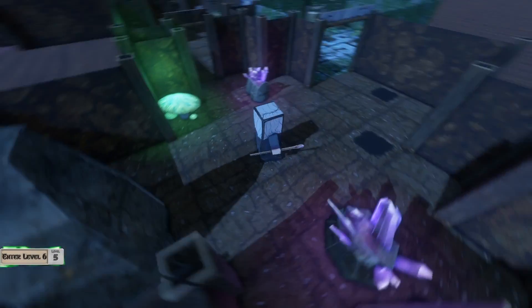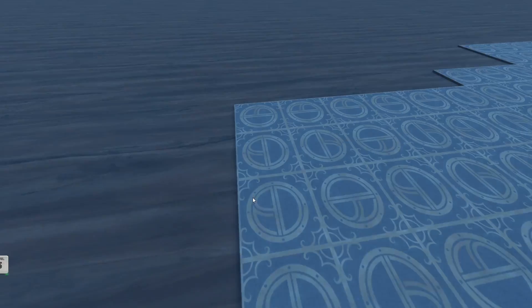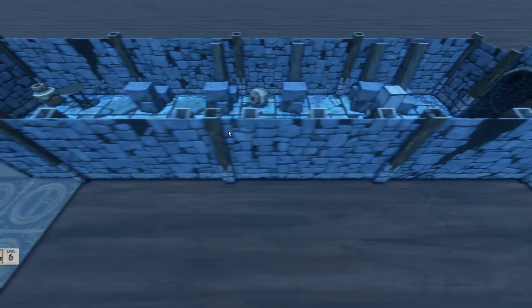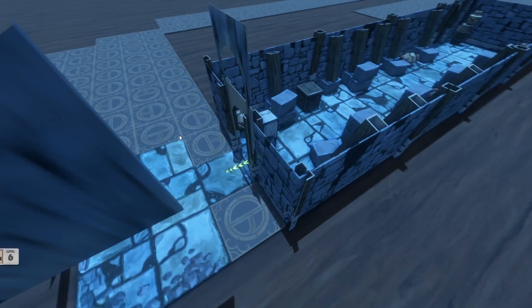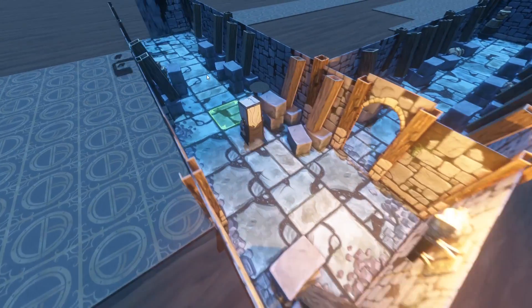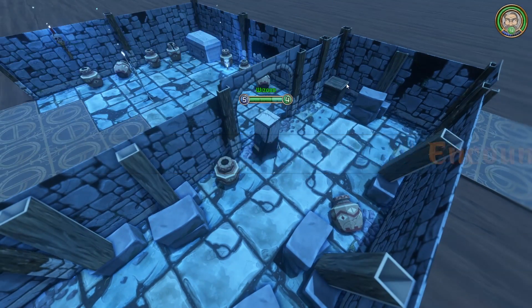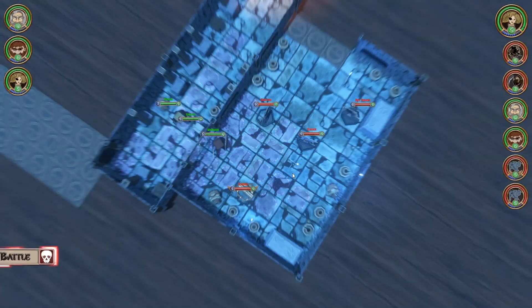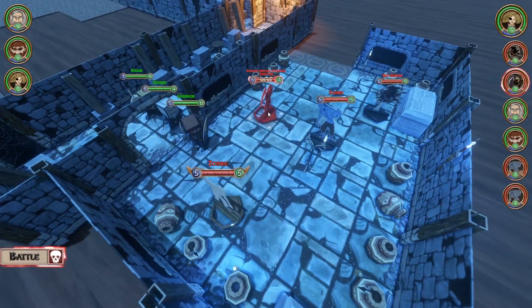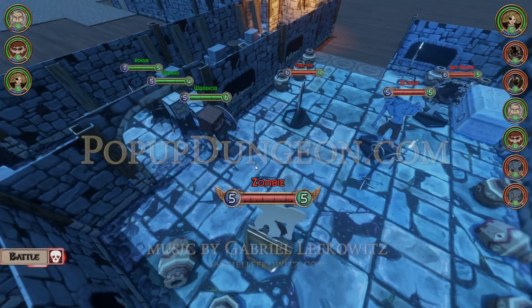So that actually finishes the first level. We're going to click on this tab here to go to the next level. Now I'm in the crypts instead of the caves — this is another subsection of the dungeon. We're going to go ahead and call it good for now on the video, but we plan on releasing more of these videos so you can see our progress. Here you can find all sorts of things like a specter who can kill you right away, liches, and skeletons that explode on you, and all sorts of stuff. But we'll leave that for next time.